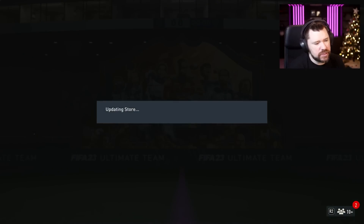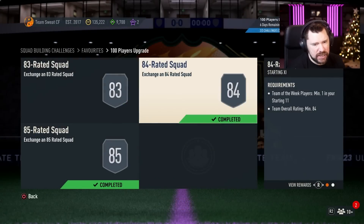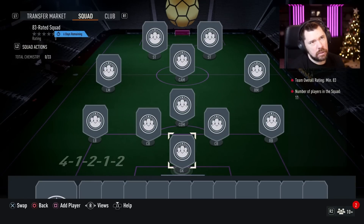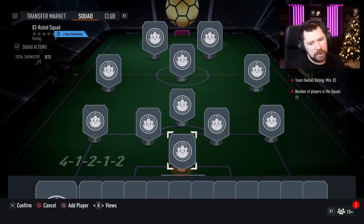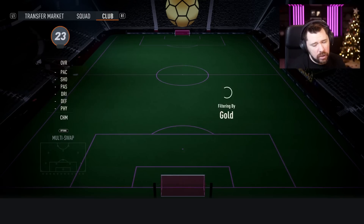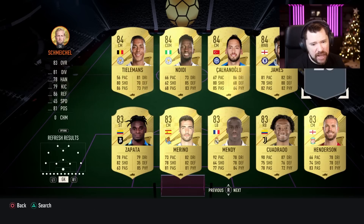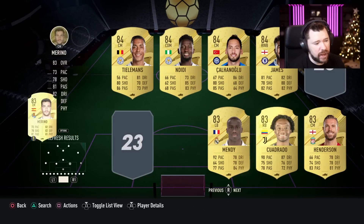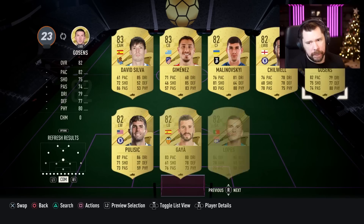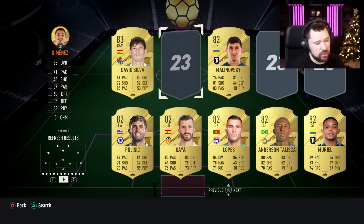The 83-rated squad is super easy — literally 10k. The 84-rated squad with an inform is probably like 35-40k. Even if I don't get anything good out of this pack, I will still stand by the fact that this is good value, or at least grindable — maybe not good value but grindable. It is undisputably grindable.